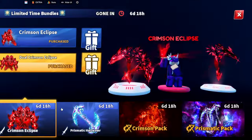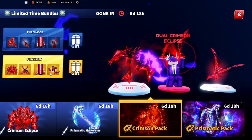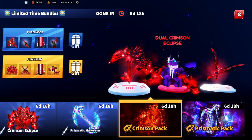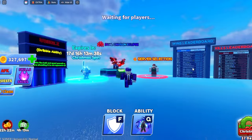Here we have the new Crimson Eclipse package — it comes with dual crimson. We also got the Prismatic Harvest. These are the packs — this is the package. The normal one comes with an emote, explosion, and weapon, and this one is a dual version with an emote, explosion, and weapon. There are emotes on these things and I'm going to be showcasing each one.